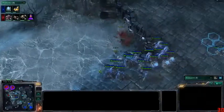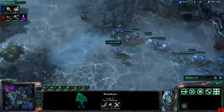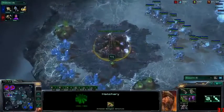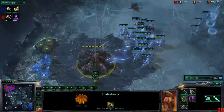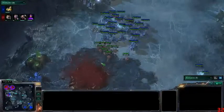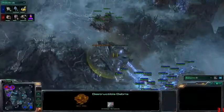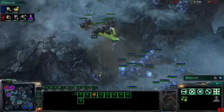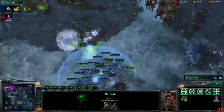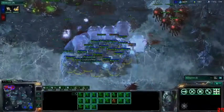An overlord spots the second proxy pylon, so Zog knows what's coming. He is getting burrow, which is a great response, but the hatchery at the natural might die — and that would send him back so far. There might just be too many gateway units. We'll see if he gets enough roaches up in time and whether burrow finishes before he's overwhelmed. And there goes the hatchery — Zog has now finished this base twice, with it staying up roughly as long each time. Those broodlings off creep won't be effective, and Lunatone picks them off.